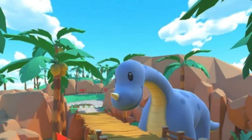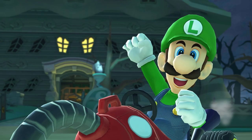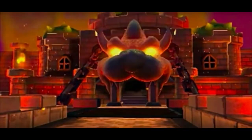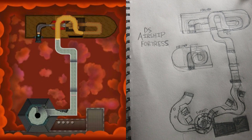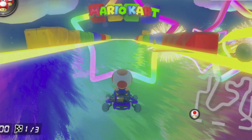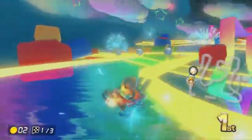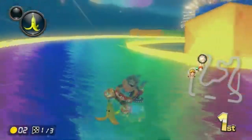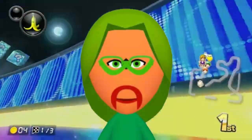The Golden Dash Cup has GCN Dino Dino Jungle — what Albert would call the Superior Jungle — and DS Luigi's Mansion, which fills the retro Luigi track quota and DS track quota. For the last cup, I have DS Airship Fortress, and I drew a remake concept for it. The very last track is, obviously, GBA Rainbow Road — this track needs a Super Circuit and Mario Kart 8 Deluxe-style remake. And that's pretty much it for this video — I'm signing off.